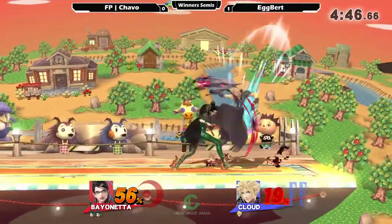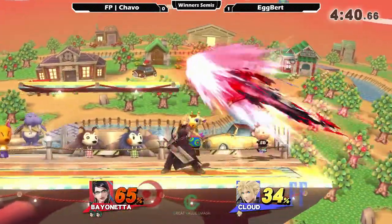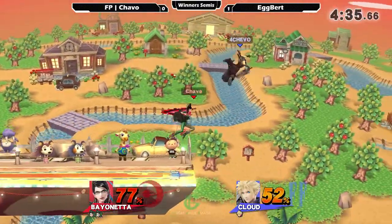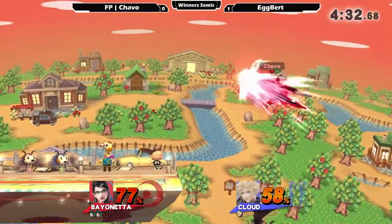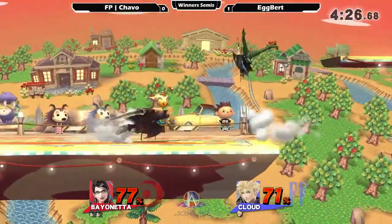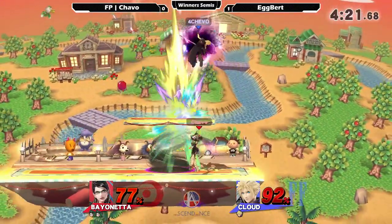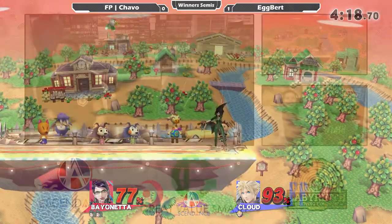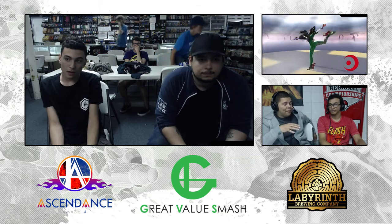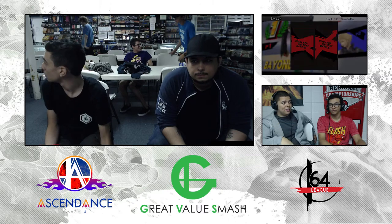What does Egbert need to do to readjust and get this game back in his control? He needs to play more defensively — back off a bit. Most of Chava's combos are coming from up B out of shield because Egbert's sitting right next to him. Egbert just barely managing to get limit coming through. Both players have had a game where it's been relatively dominant in their favor — Chava managing to get a stock on the last one.